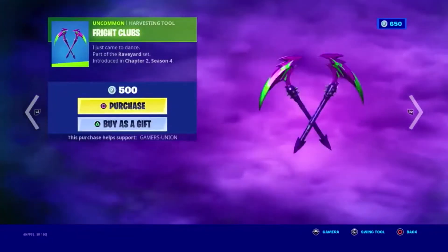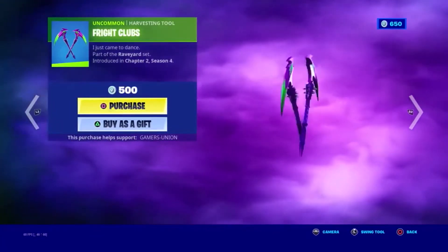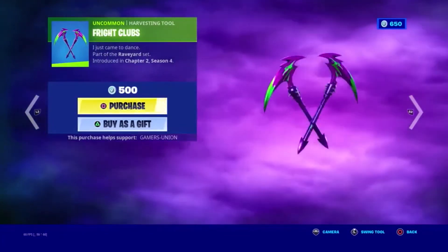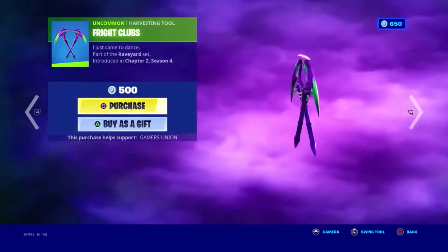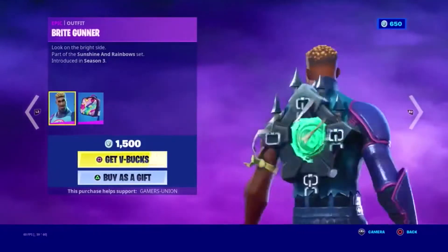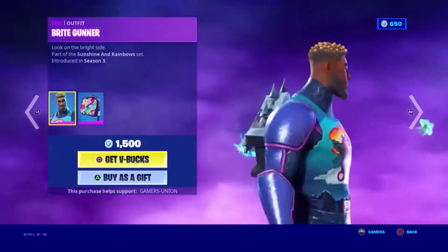Next we have the Uncommon Harvesting Tool Fight Clubs. I just came to dance. Part of the Rave Yard set, introduced in Chapter 2 Season 4, 500 V-Bucks. Epic Outfit Alpha Black Gunner. Look on the bright side. Part of the Sunshine and Rainbows set, introduced in Season 3, 1500 V-Bucks.